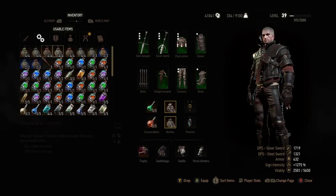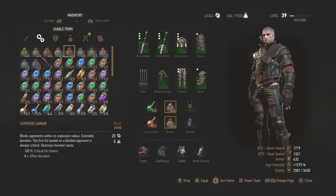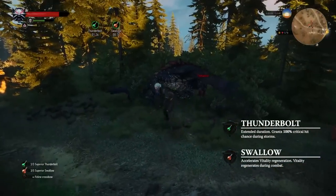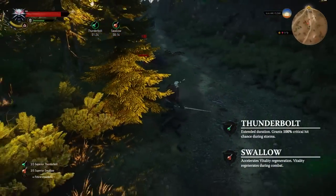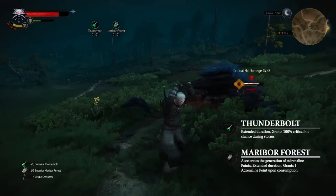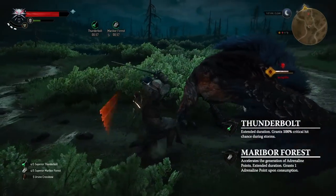Oils and bombs can weaken an enemy and turn overwhelming odds into your favor. The Thunderbolt and Swallow Potions increase attack power and heal you — a safe bet for a Witcher and his swordplay. Hack and slash through any obstacle with Thunderbolt and Maribor Forest, increasing attack power and adrenaline point gain.